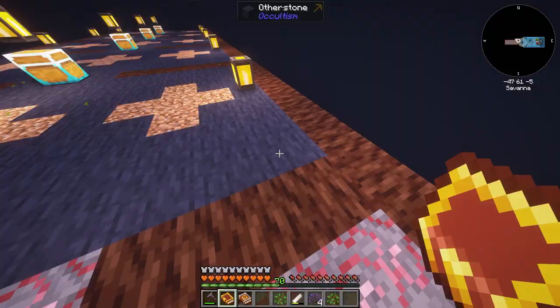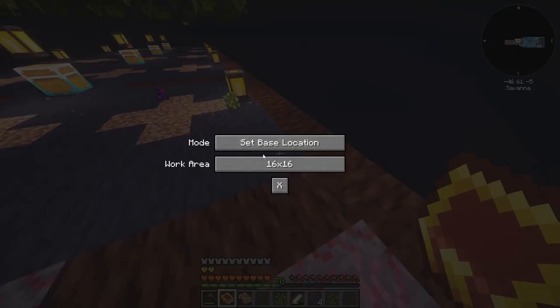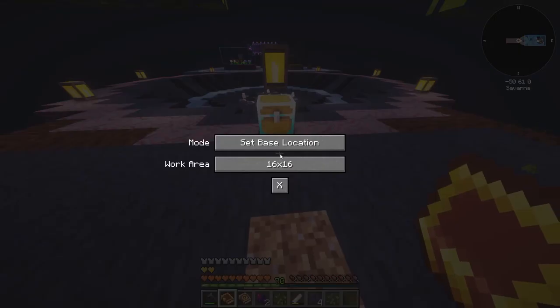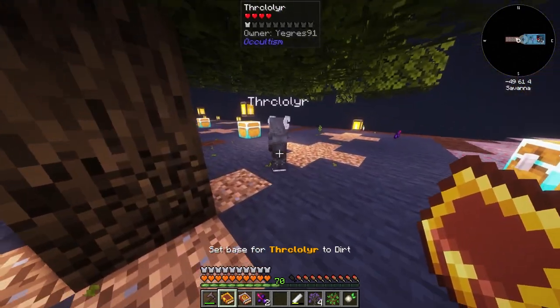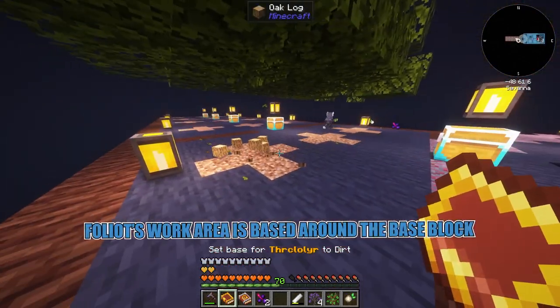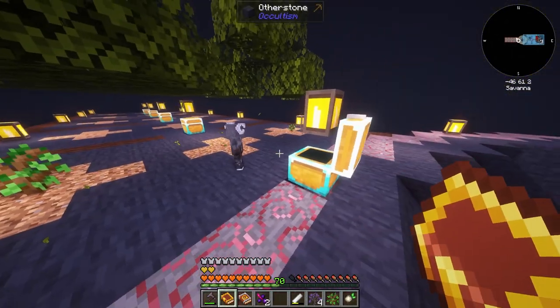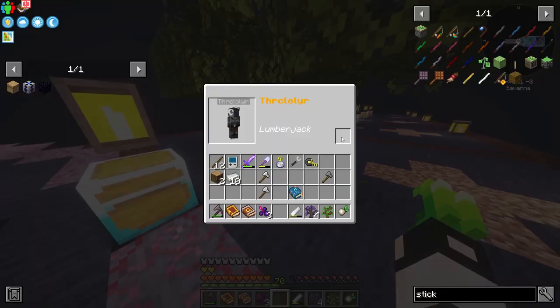To set the area, holding the book of calling I right click - initially it's set to deposit. If I click again I can select 'set base location' - 16 by 16. Shift right click and this foliate will collect saplings in a range of 16 by 16 from here. He is already planting the saplings which is amazing.